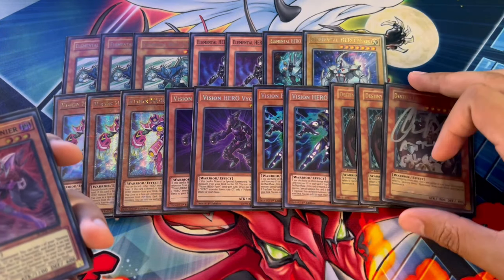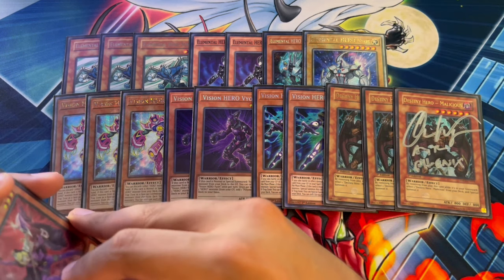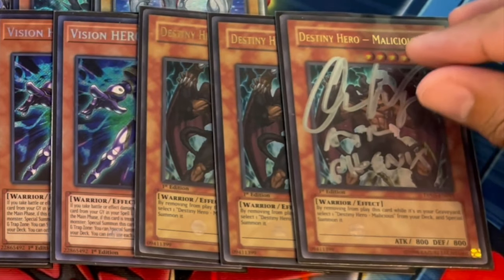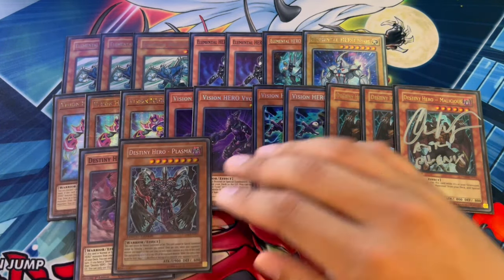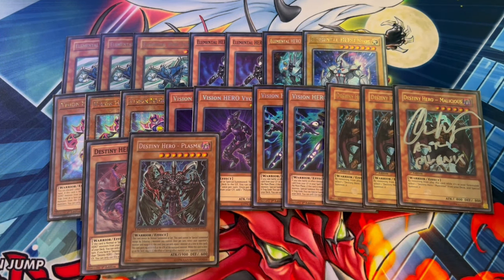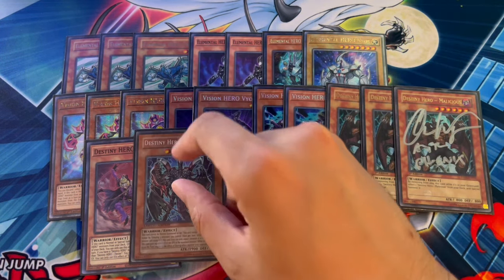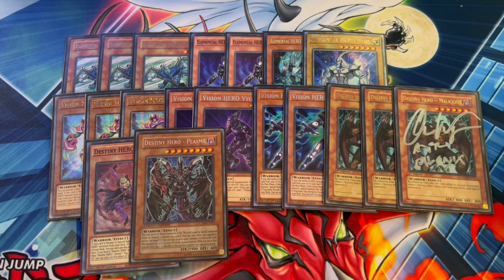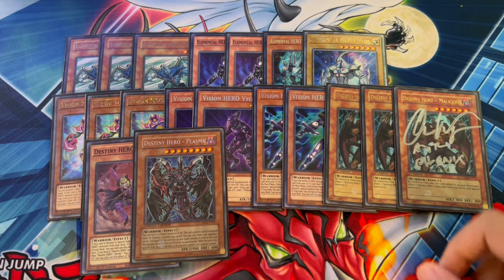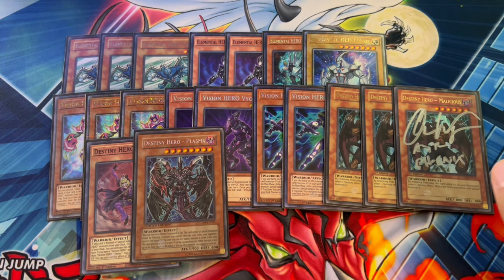Speaking of Destiny Hero stuff, we are playing three Destiny Hero Malicious. Malicious being back at three is absolutely insane — the consistency of this card is crazy. By the way, peep that Astro Phoenix signed card — shout out Astro Phoenix. Three Malicious, one Denyer, one Plasma. Plasma is really good for going first, and it helps you get into your Fusion Destiny a second time, plus it's a level six or higher monster. It's just an extra name you can dump. That's it for the monsters — you don't want to play more than this.